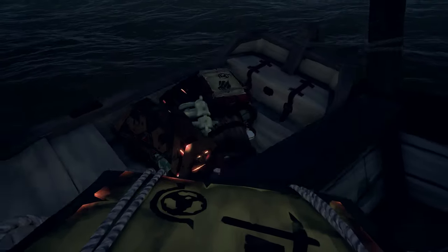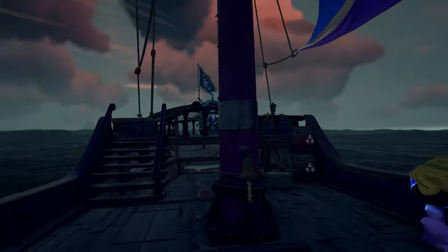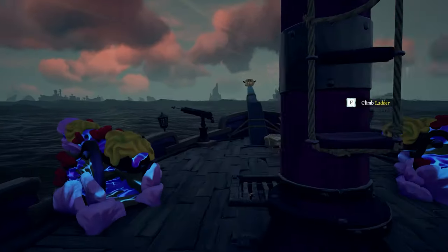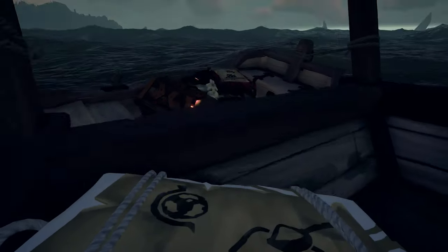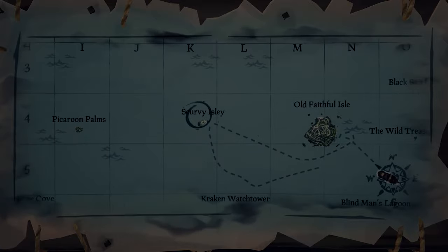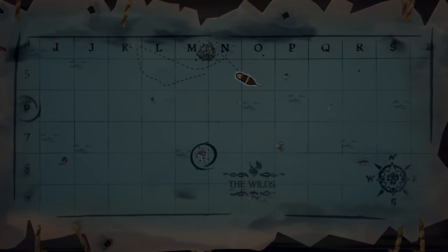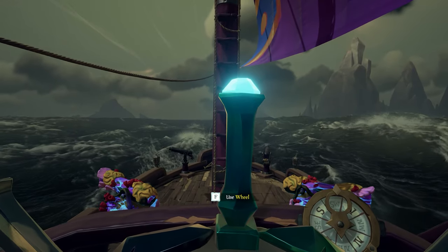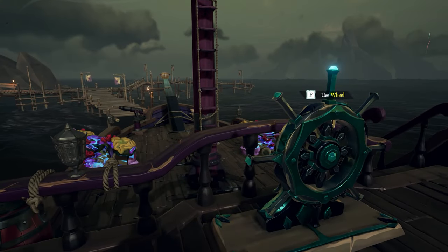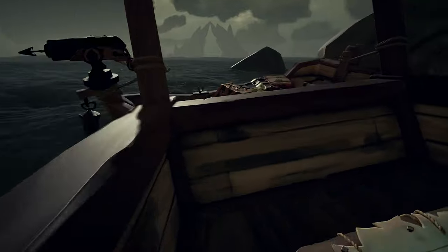Okay guys, I'm going to move all this loot to the rowboat and I think at this point we should probably cut it short and sell everything we have. I'm already emissary grade 5 and we have a ton of loot, especially after having taken down that one skeleton sloop. Plus I wasted way too much time figuring out the last part of this voyage. So let's go get this loot sold and see what kind of profit we actually made here. The closest outpost to us is Daggertooth, so let's scoot on down there to the southwest.